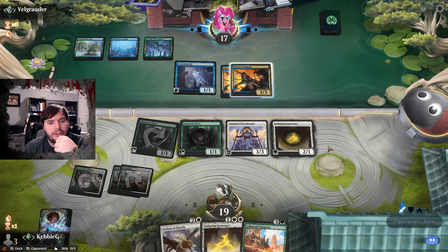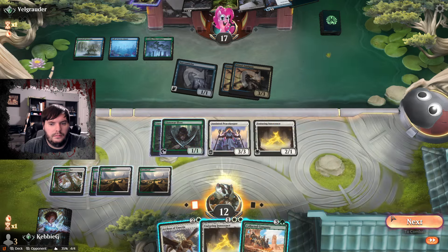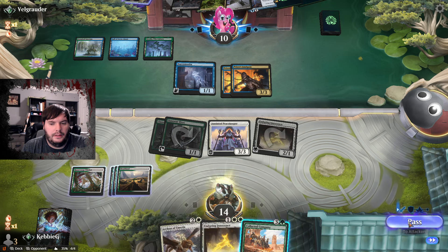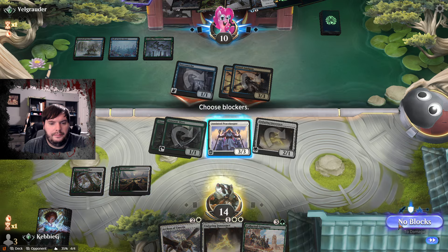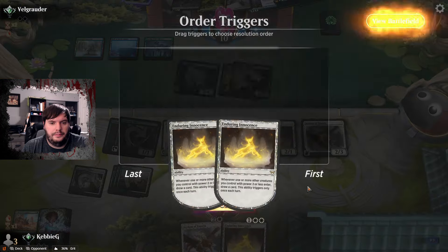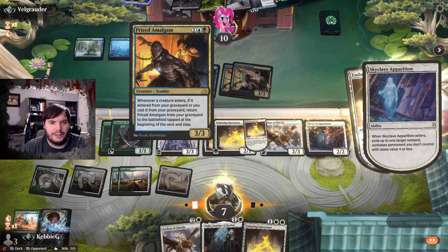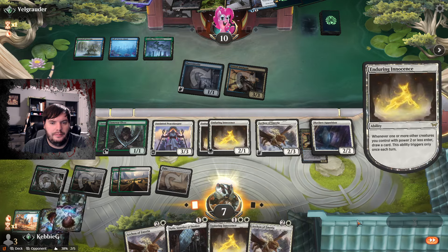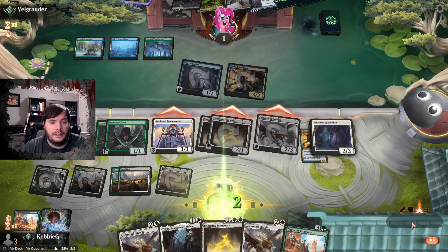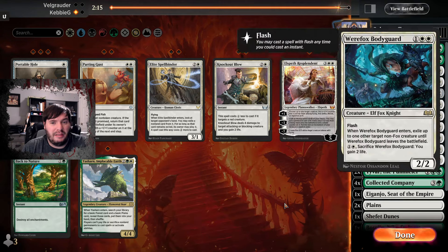Dredgeless Dredge is a pretty fun deck. We take some hits and smack back. I play Coco, draw some cards, and drop down Skyclave Apparition to eat a Prized Amalgam. I think I just shove in with everything but the Elves. I could have tagged for lethal but I was trying to play conservative — I didn't know if he had a removal spell. We got game one. Against this matchup we have Hearse, maybe Bodyguard — that's about it for sideboard additions.